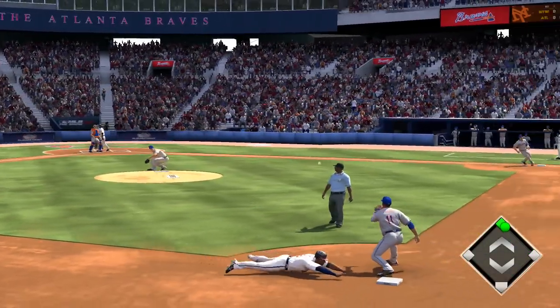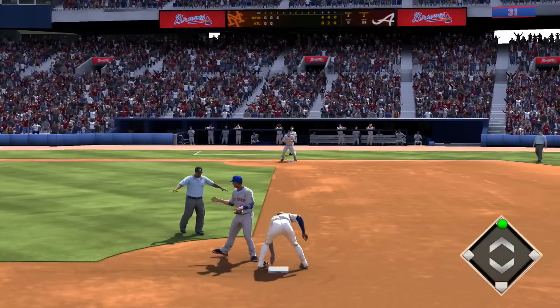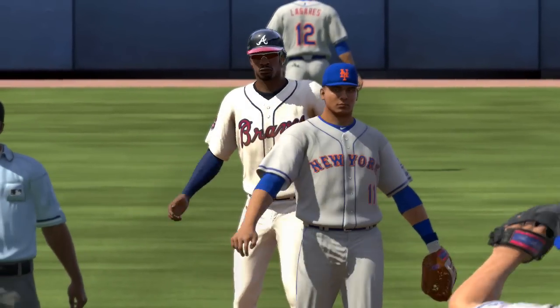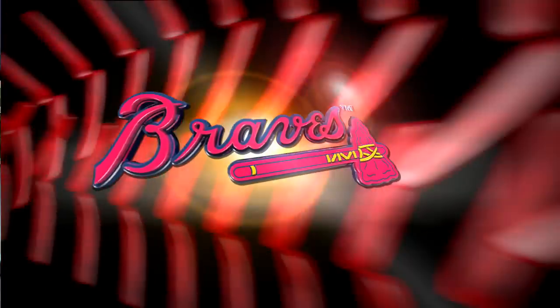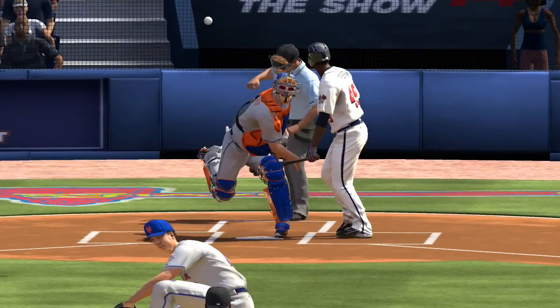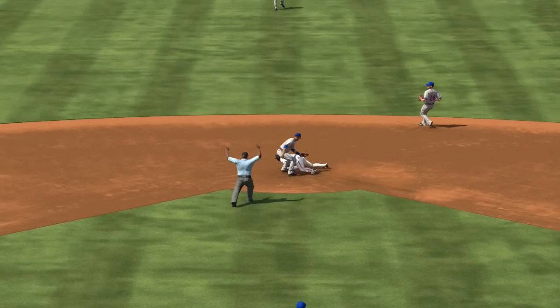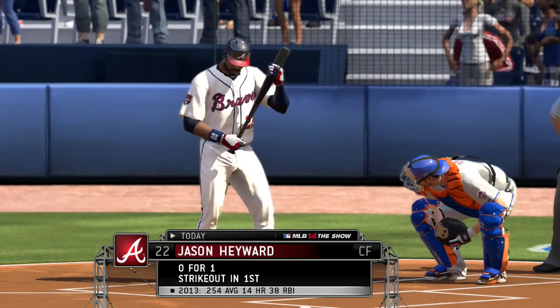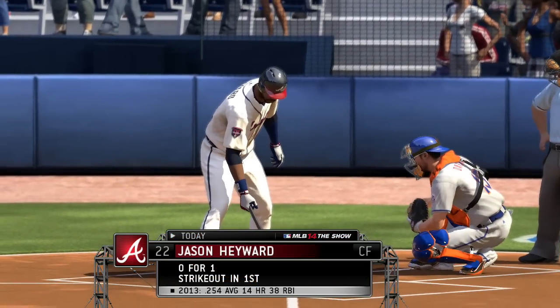Pitch — strike three called. The throw — he's not in time as he just gets in ahead of the throw. This is going to be a 3-2 pitch. They send the runner here hoping to maybe stay out of a double play situation. The one thing you don't want is the strikeout, because normally they've got you dead to rights at second base. But he did get a decent jump that time and he's going to wind up stealing it anyway.